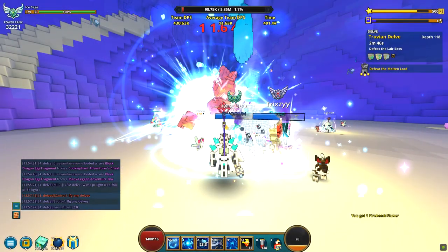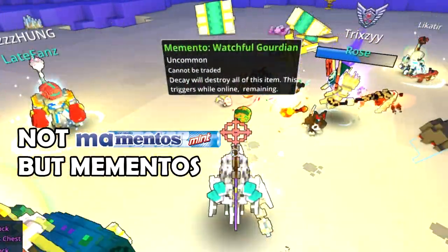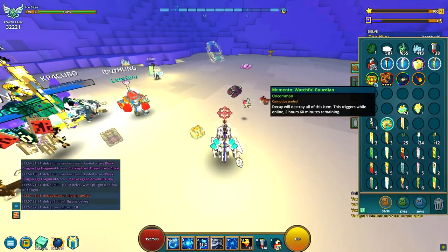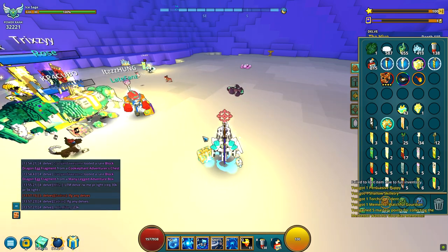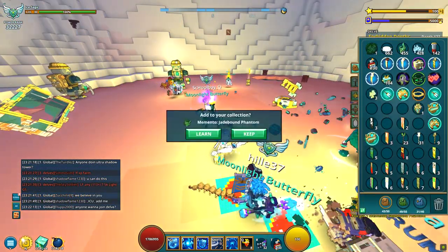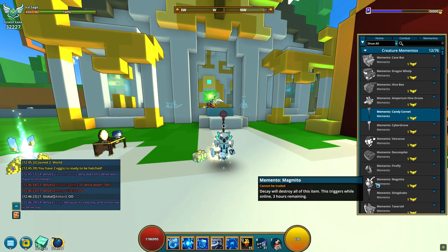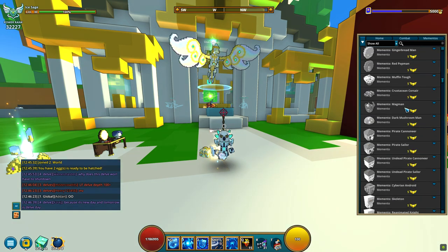Now about the new things we can get in delves, like mementos. These are like memories about the monsters you defeated. They are easy to miss in your inventory because they might look like hats and also they expire, but when you learn them they give mastery. You can collect quite a lot of them — it's like a monster collection, gotta catch them all.